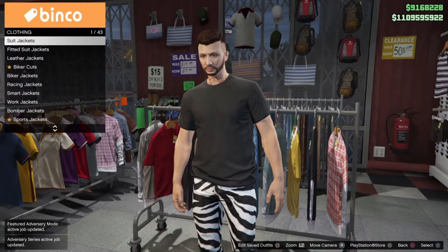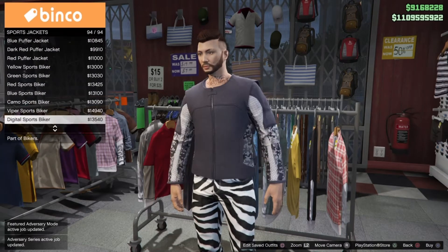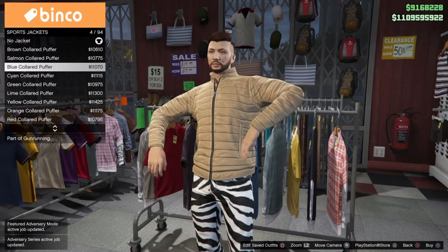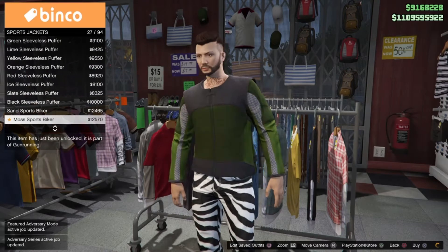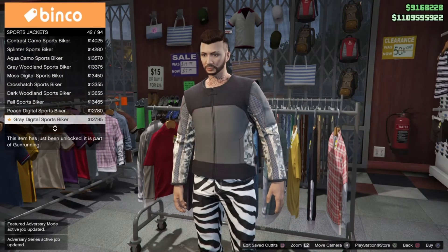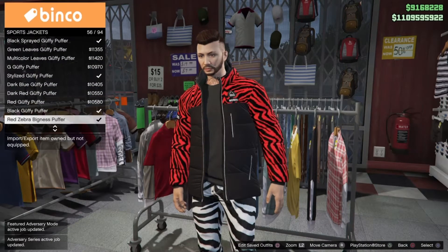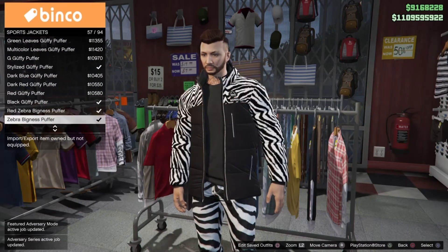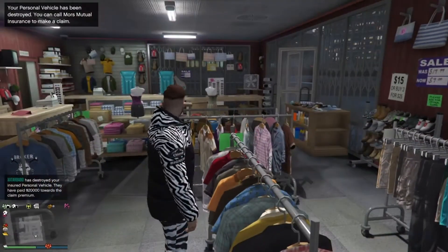Once you have the black t-shirt and zebra jeans equipped, take off the mask. As you can see in the gameplay, there's a guy in the hydra outside the clothing store shooting at me. Once you've sorted that out, go to the sports jackets and purchase the zebra puffer jacket — as you can see it's there, the zebra puffer jacket — and equip that.